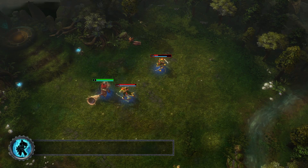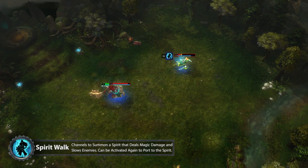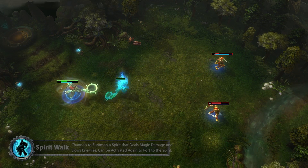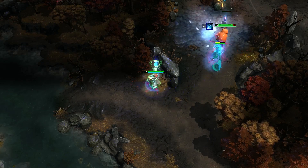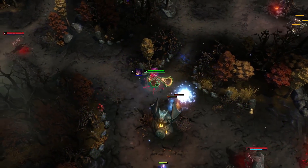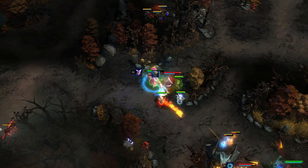Warchief's W is Spirit Walk. Channeling in place, Warchief receives 50% damage reduction as he summons a fast-moving invulnerable spirit with unit and tree walking. Controlling the spirit for up to 3 seconds as his body remains channeling, he deals a burst of magic damage to every enemy hero he touches while crippling their movement speed. Activating Spirit Walk again ends the channel early, teleporting Warchief to the location of his spirit.